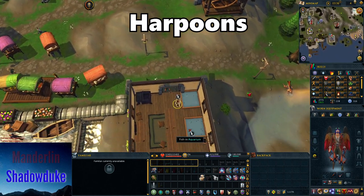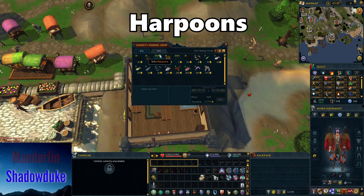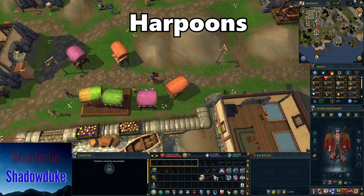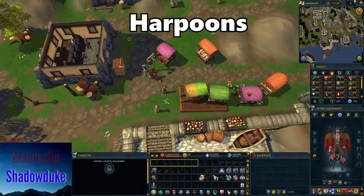To get harpoons for the ibis pouch, teleport to Catherby using the lodestone teleport. Southeast of the bank you'll find a fishing shop that sells 1,000 harpoons. The bank is nearby so you can make quick trips. If that shop runs out of stock you can either come back later or go to the shop in Port Sarim.